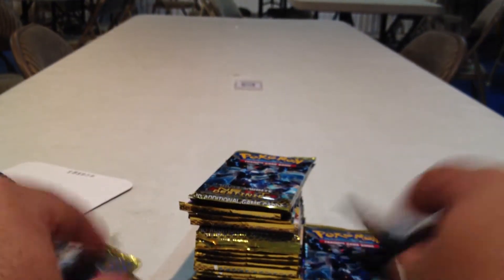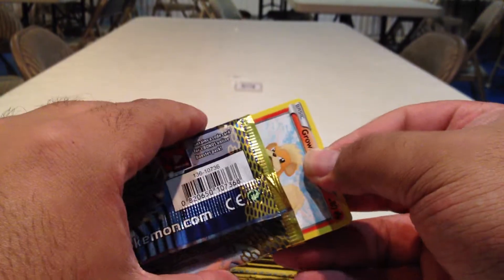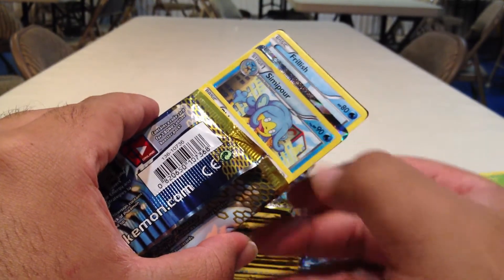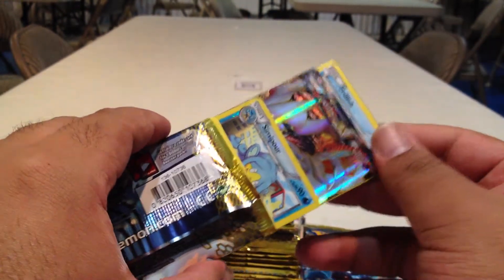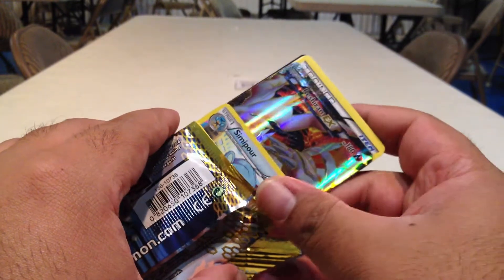Rare. Reverse Simapora and a Foil Rare — looks like Reshiram. Level Ball and a Skyarrow Bridge. Not a bad pack, actually, overall.